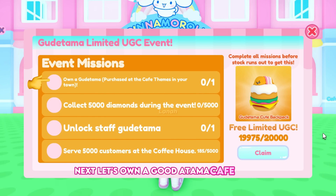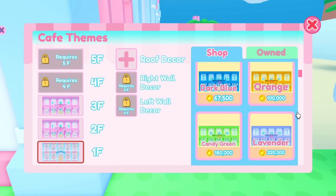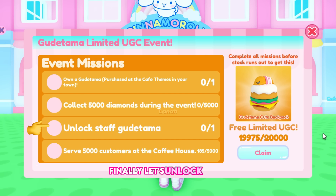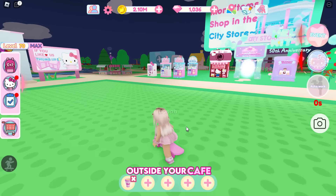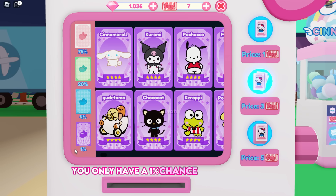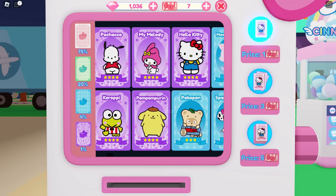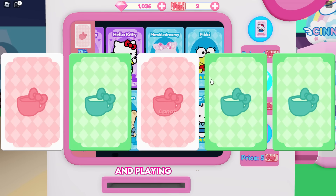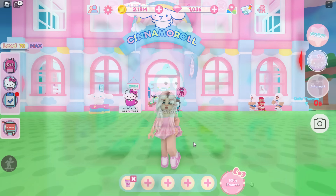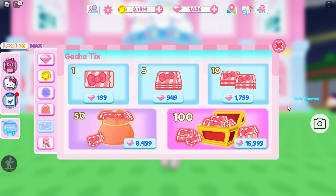Next, let's own a Gudetama Cafe theme. Cafe themes can be found outside near your cafe — this Gudetama Cafe theme costs 2,500 diamonds. Finally, let's unlock Staff Gudetama. Staff can be purchased from a gacha machine outside your cafe. Gudetama card is one of the rarest characters, with only a 1% chance of receiving it. To use the machine you must spend ticks, which can be earned by completing main and daily tasks, claiming playtime rewards, and playing minigames. You can also purchase gacha ticks from the shop using diamonds.